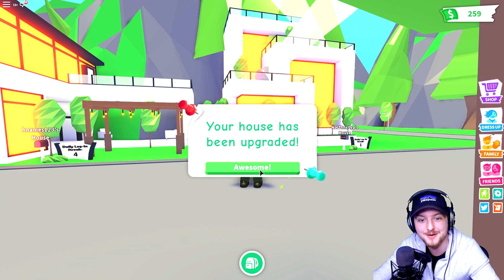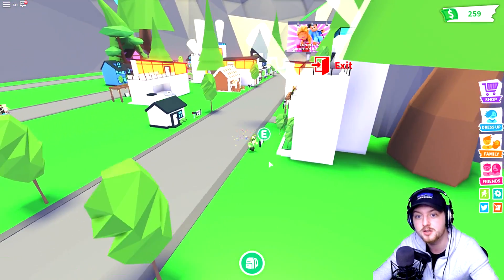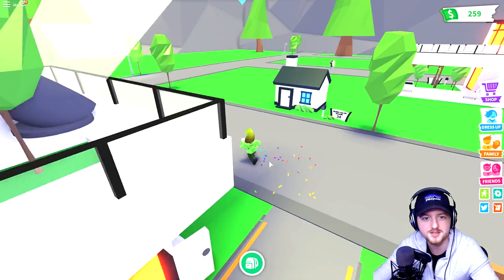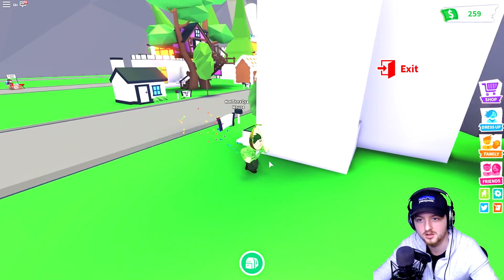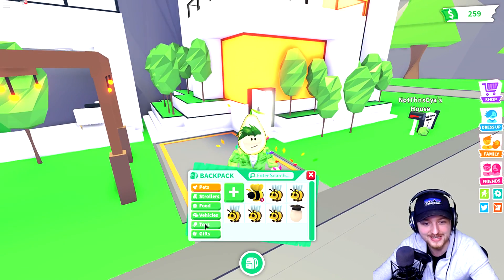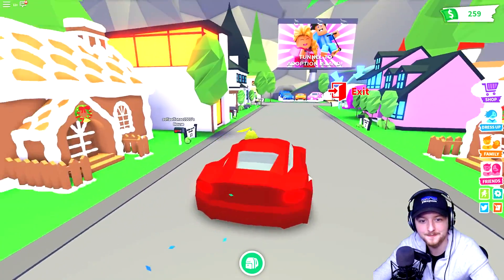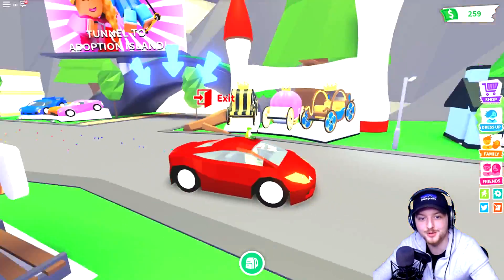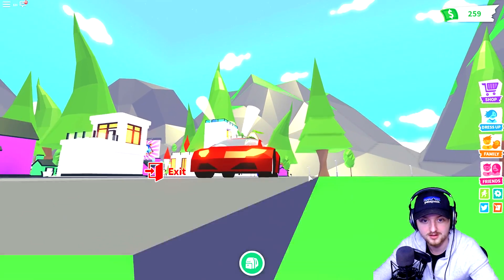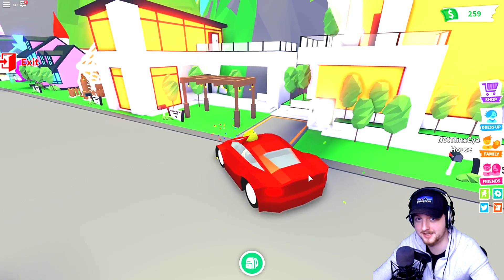A luxury car is now in your inventory - we got a car free with the house, that's a good deal! My millionaire's mansion looks so cool, I've got spotlights. Where's my car? It kind of looks like a Tesla - no, it looks like a Ferrari! I got a Ferrari for 1,250 Robux, now that's a good deal. I love it! Look at me just avocadoing around. It is kind of a shame that I have a car but don't know what I'm doing.